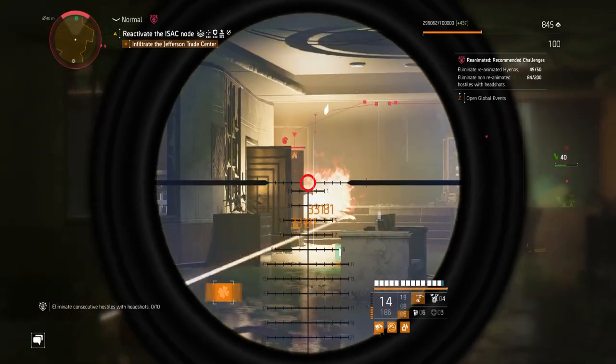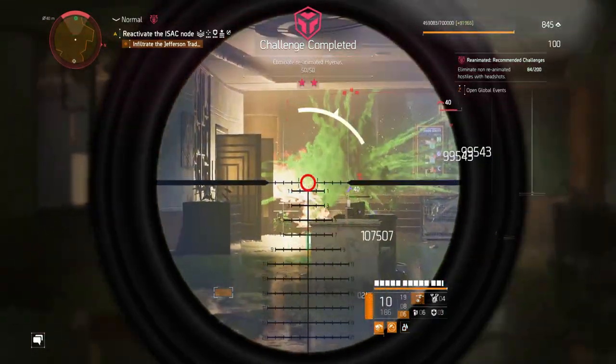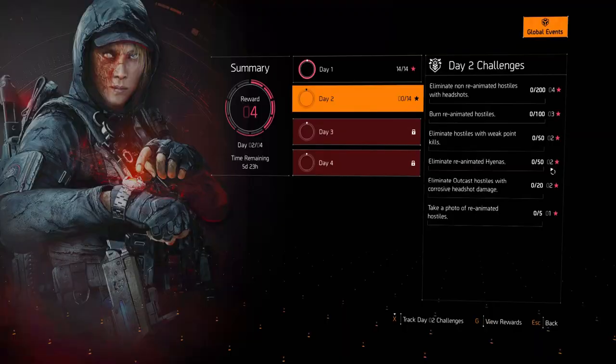Next, we have eliminate reanimated Hyenas. Just do Hyena control points or any Hyena activities. Get them reanimated - make them green - and just kill them. It's also 50, so it's not gonna take much time. All four of these are actually very easy to do.